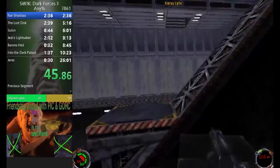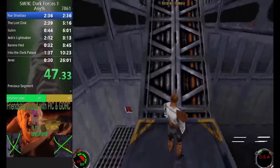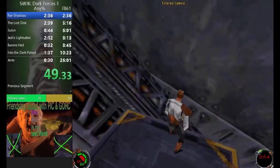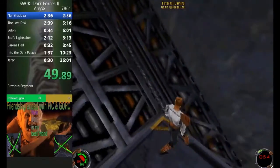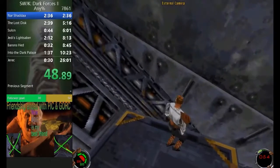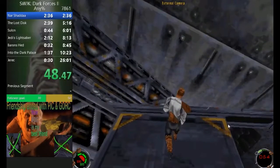Let's do more Nar Shaddaa. The first thing is over here — I noticed that the way you do this elevator jump thing up to the secret, you go from the middle. You really want to be as close to the edge as possible — you want Kyle to almost be falling off so you can get as much speed as possible, so you can go earlier for the jump.